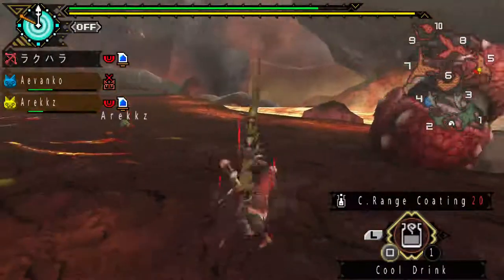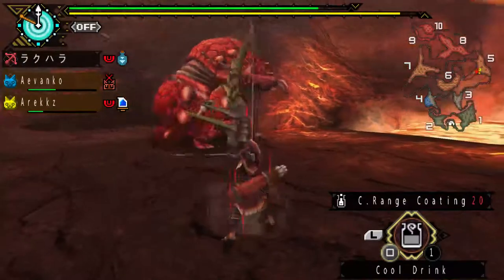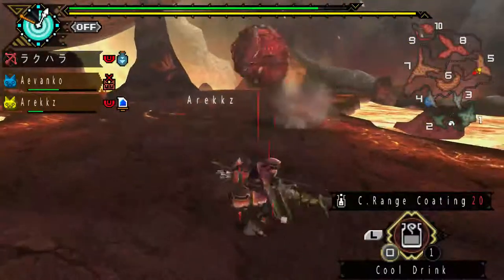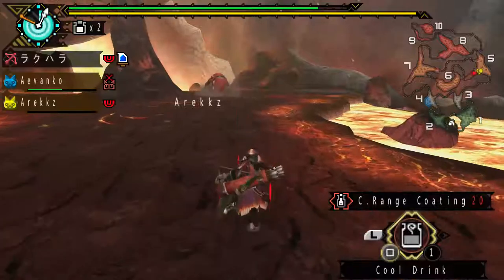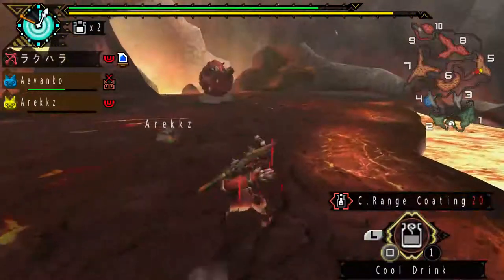Pretty much like how you can negate wind pressure with skills, and you can negate roars with earplugs, which is also another skill. All of these additional effects that monsters can create can be negated.